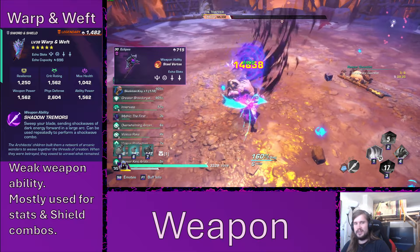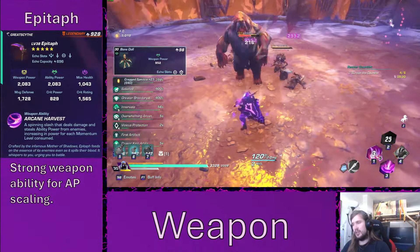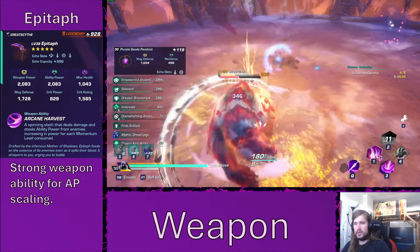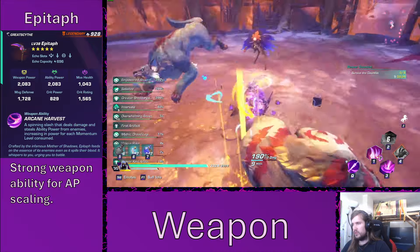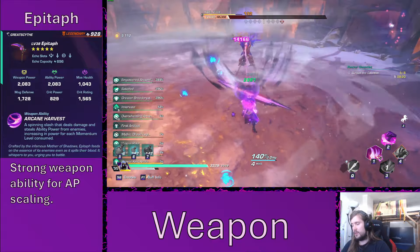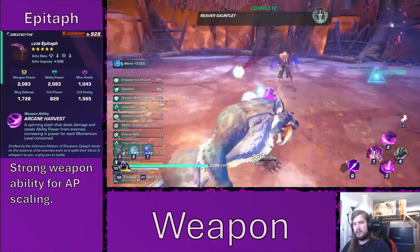Another option you could use is the Epitaph. It is the signature weapon of Kairos and very strong. However, in this build I want to focus on the weapon and shield gameplay, but as always you can use any weapon you'd like that somewhat fits the idea and the affinities.